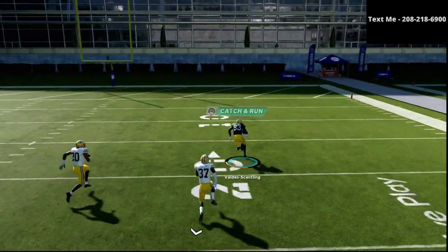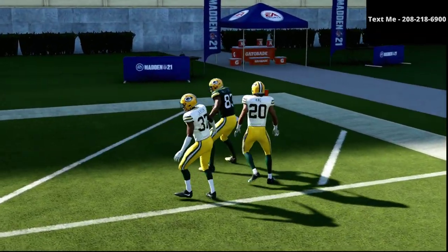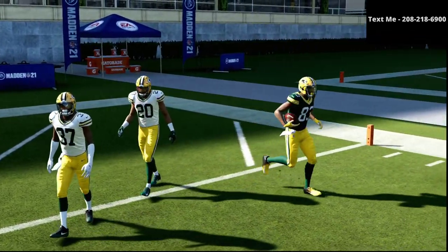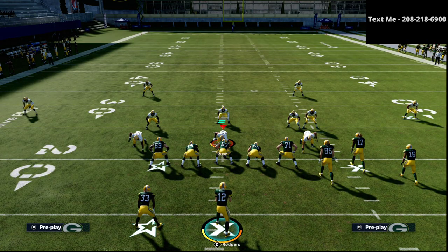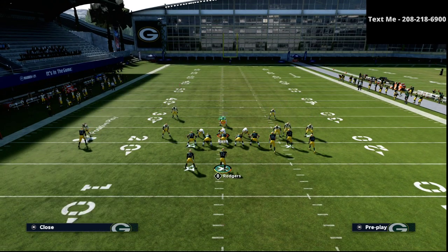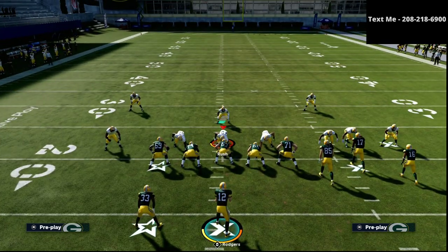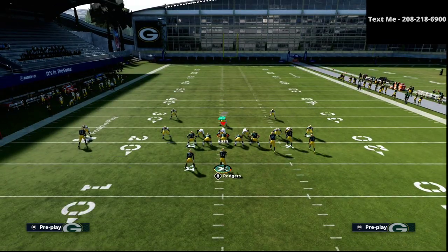What's going to happen is the deep half zone is basically going to sit and watch as the post gets over the top for a one-play touchdown. So this is a one-play touchdown against cover four and also a one-play touchdown against cover two. Now the next defense I want to talk about is cover three, which we really don't have any problem beating from the gun bunch.